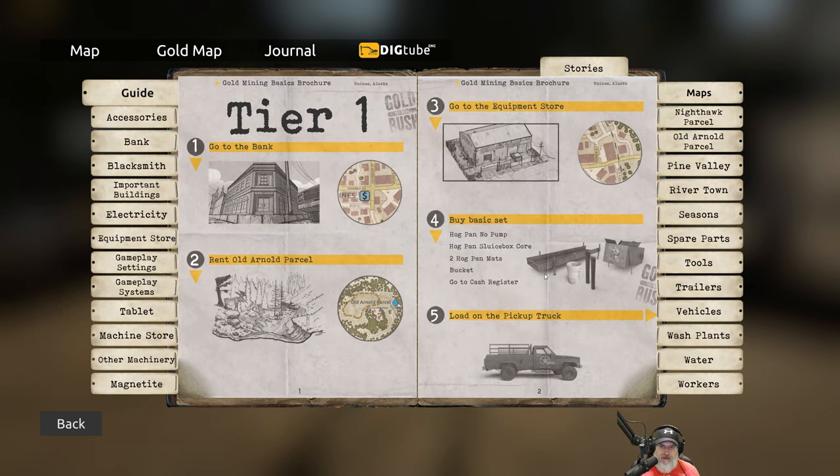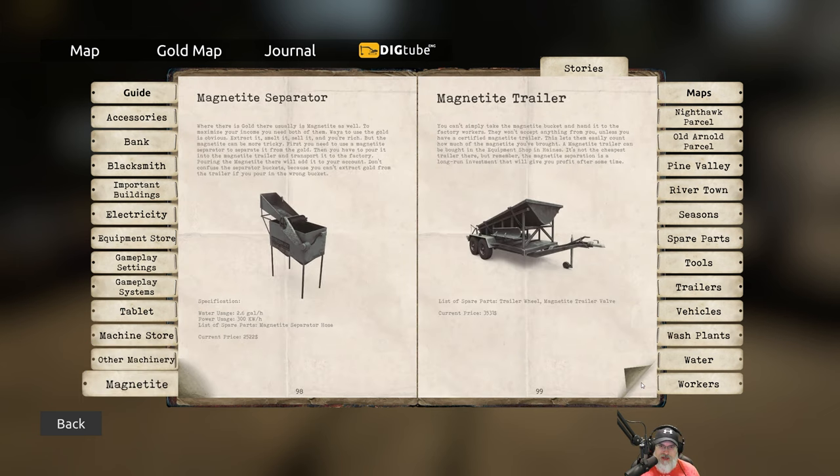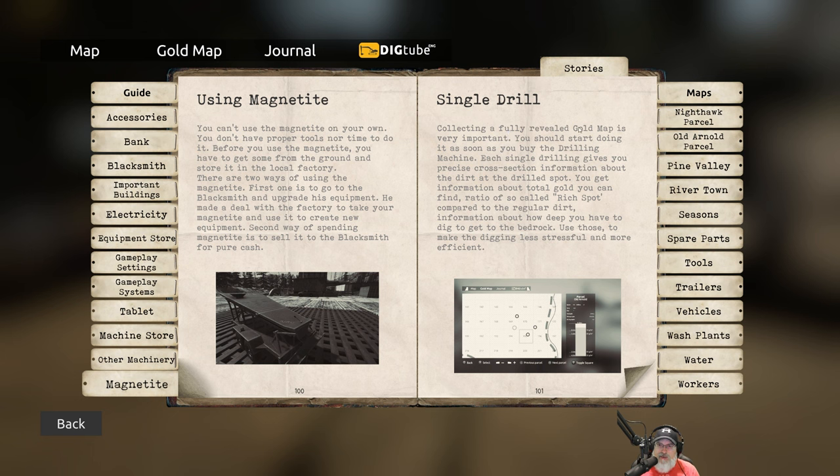Let's go to journal and look at other machinery — single drill. Okay: collecting a fully revealed gold map is very important. You should start doing it as soon as you buy the drilling machine. Each single drilling gives you precise cross-section information about the dirt at the drilled spot — total gold, ratio of rich spots compared to regular dirt, and how deep you have to dig to get to bedrock. Use those to make digging less stressful and more efficient.